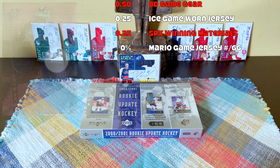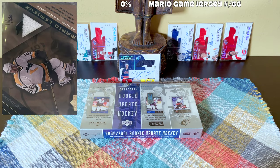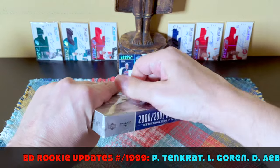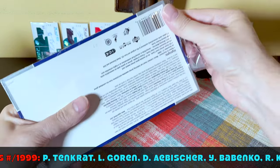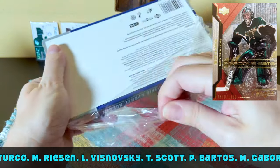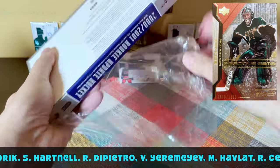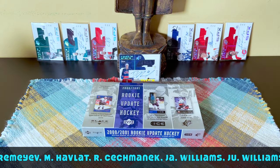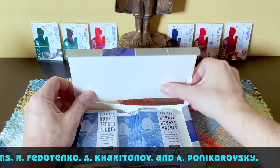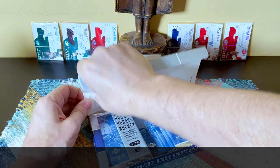There's also a rare Mario game-used jersey numbered around 266 from his return era. In terms of rookies in this Rookie Update series, the Black Diamond set would have David Aebischer, Kessler, Marty Turco, Marian Gaborik, Scottie Hartnell, Ricky DiPietro, Marty Havlat — those are some of the rookies we could hit. Justin Williams and Ruslan Fedotenko are also potentially in this product.